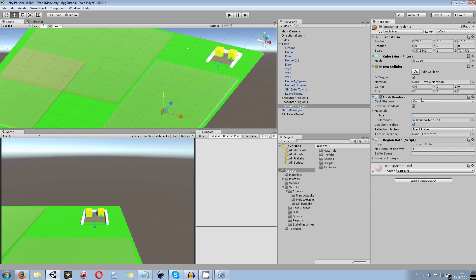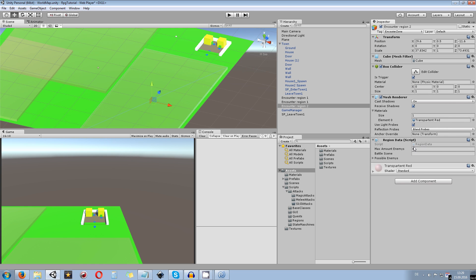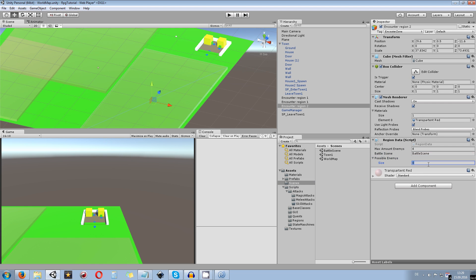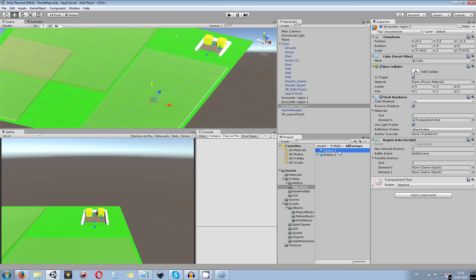We got rid of the old region 1 and region 2 tags. We need to redefine the tag to 'encounter zone' because we lost the connection when we deleted those. With that done, we can set the maximum amount of enemies to four, set the battle scene name, and pass in possible enemies — for example enemy 1 and enemy 2 — that can be encountered in this particular zone or zone prefab.